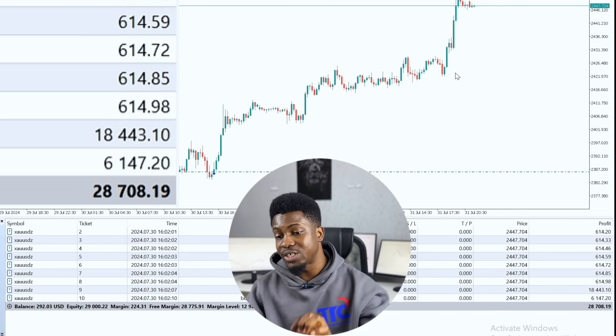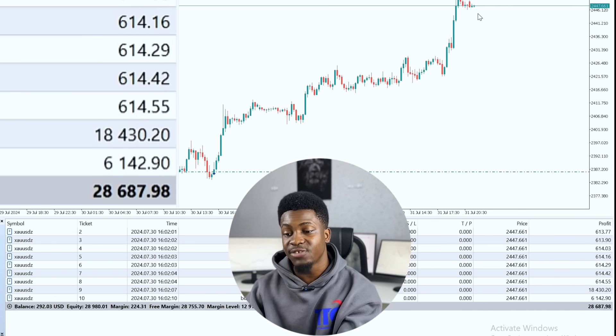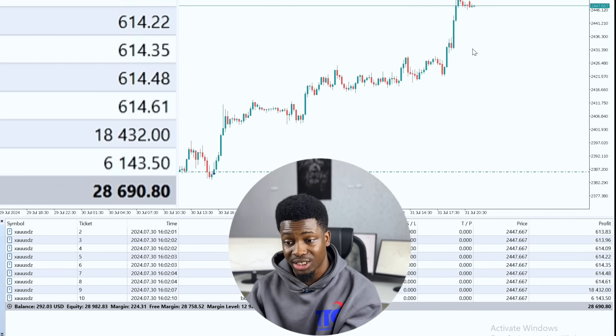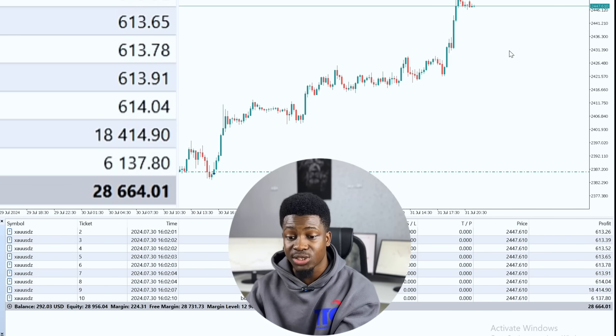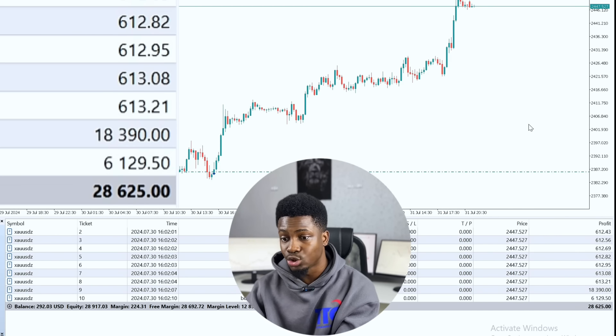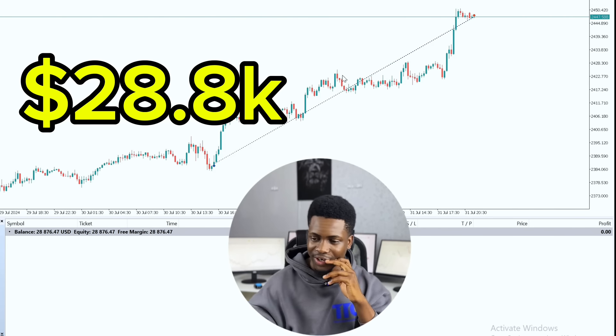The reason we don't want to leave this particular trade now is because there was a massive move out of this spot. That massive move might lead to a retest at this level, and if it gets to this particular level, it might play around and want to start another short downtrend — because remember, this is just a 15-minute time frame, so a lot of things can occur within this period of time. Because of that, we can easily just close out of this particular trade. We are running over 28K roughly currently.